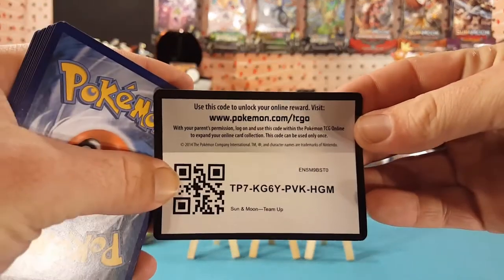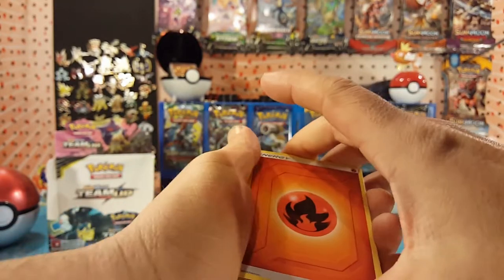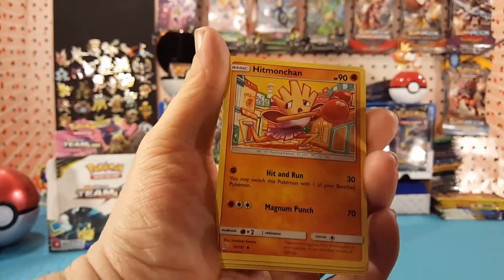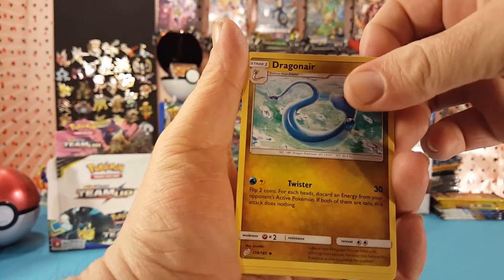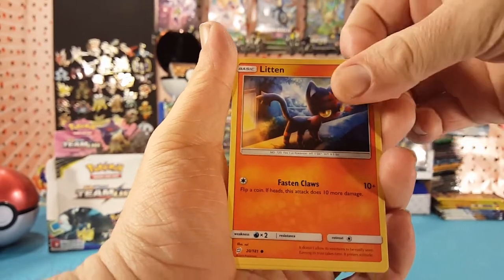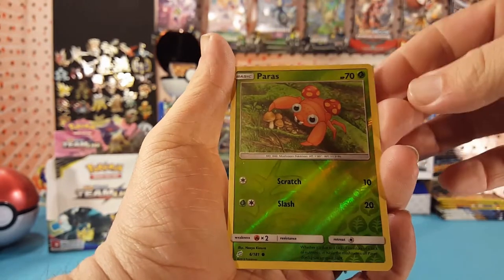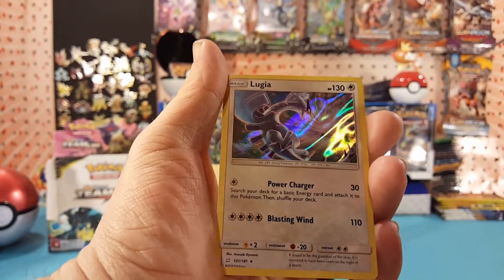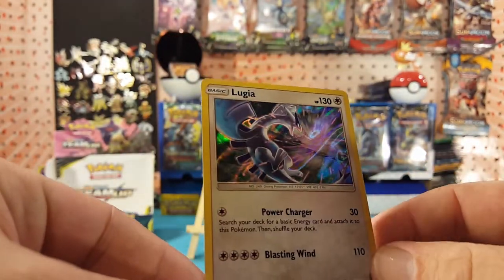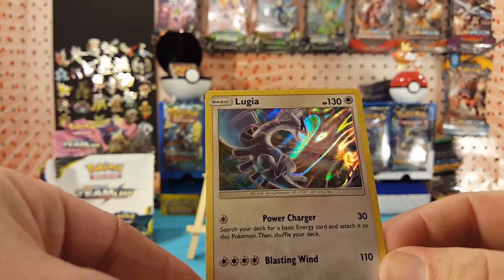Another code card for you guys! We have Fire Energy, Dangerous Drill, Hitmonchan, Dragonair, Alolan Grimer, Cosmog, Whimsicott, Grimer, Exeggcute. Paras is our reverse and Lugia is our holo rare — very nice! You can see that blast through the holo, very cool looking card.